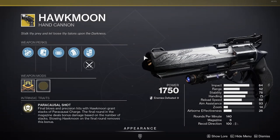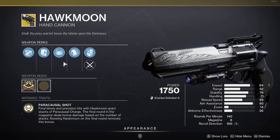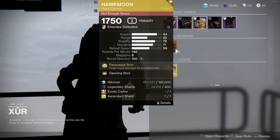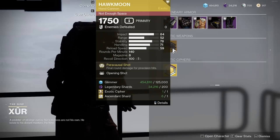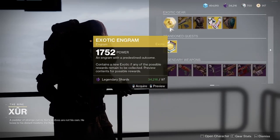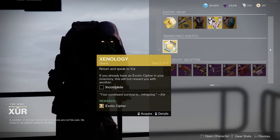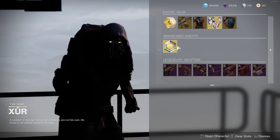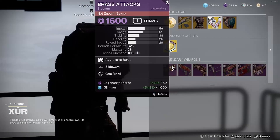For the Hawkmoon, it has Opening Shot — it's not a bad Hawkmoon, but Opening Shot only applies to the first shot, so you have to reload for it to proc again. That's not my ideal perk for Hawkmoon or any hand cannon, but if you like Opening Shot on your hand cannons, go ahead and pick up Hawkmoon. It also has a Signaling Quest, which if you complete it, you get an exotic cipher that you can use at the exotic archive in the tower. As always, Xur has an exotic engram, which you can buy for 97 shards.